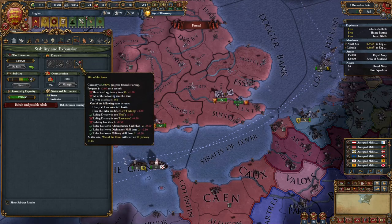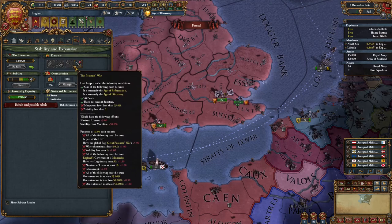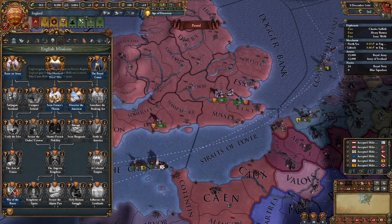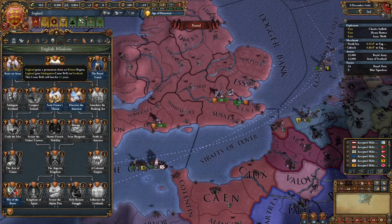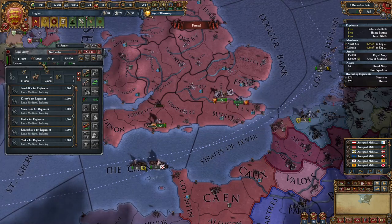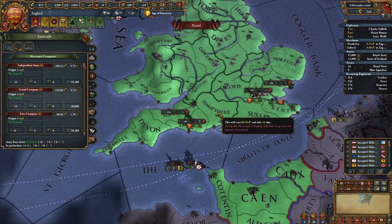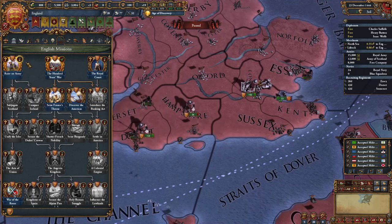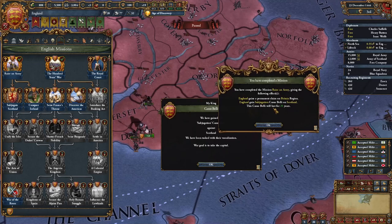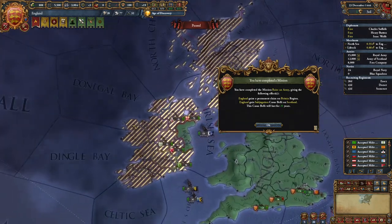A couple of months after the game starts you'll get the looming disaster called the War of the Roses. Don't panic — it's going to happen regardless of what you do. But first, after completing the Hundred Years' War mission, complete the next mission called Raise an Army. This gives you claims on all the British region and a subjugation CB on Scotland. You just need your army at 80% of the force limit — build a couple of regiments and hire a merc stack such as the free company.